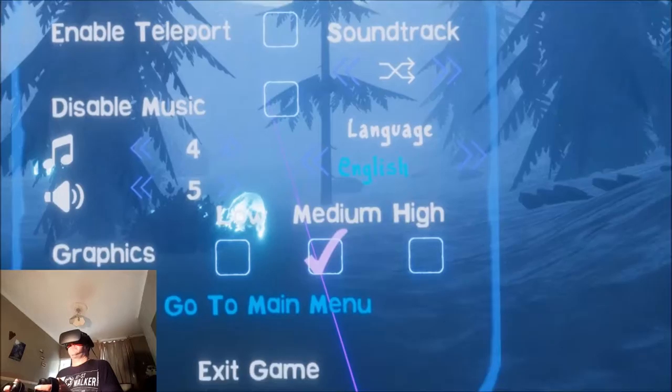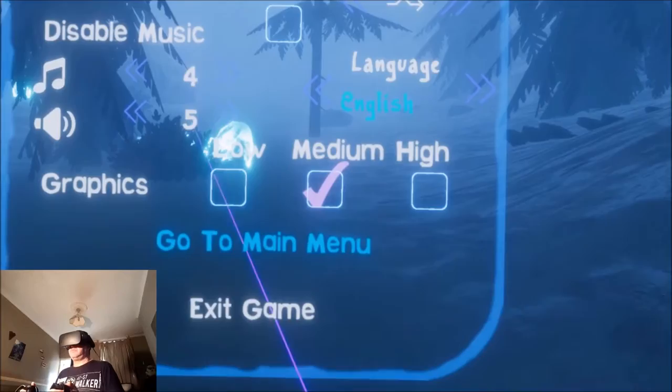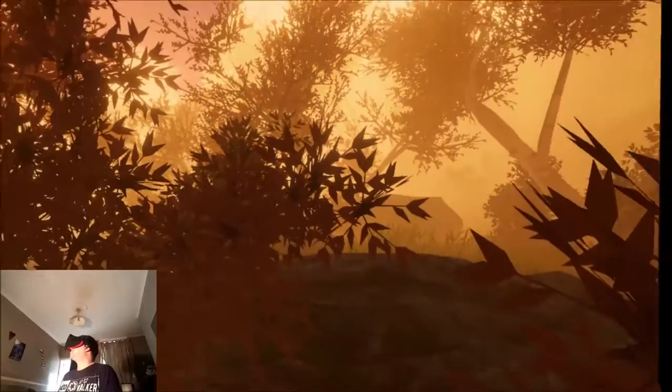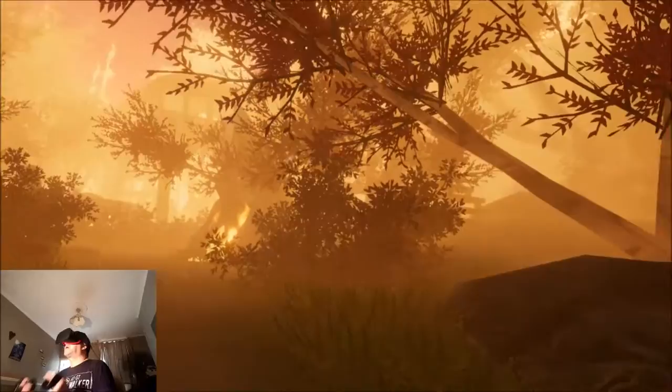I've found the menu system — graphics are on medium, I'll leave everything alone. Going to main menu. We found one of the objects in that world. I'm going to check out this nice orange one. It's loading. Okay, we're in a nice orange wood with some really nice bird sounds. I can see this being quite relaxing as well — I can hear fire.